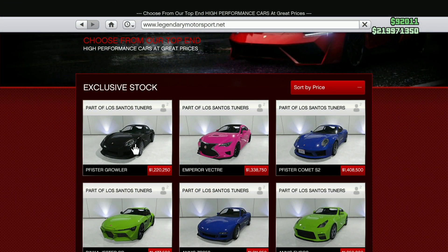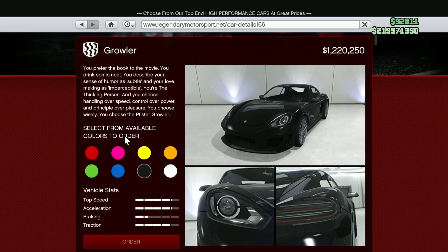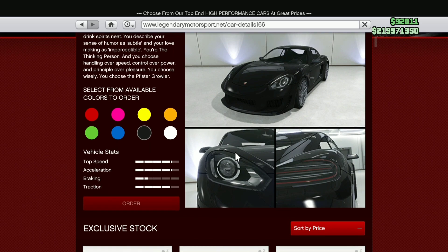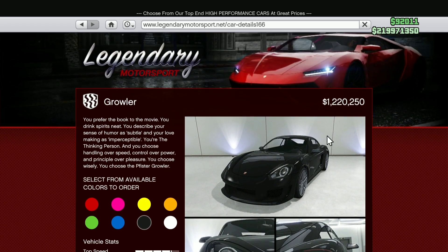Also, we have the new Perfista Growler that is now available today. It is a Porsche and it's just a little bit over 1.2 million. Very nice looking car, similar to the last Porsche we had. The other one was called a Comet; this one is called a Perfista Growler, just over 1.2 million. Nice car.